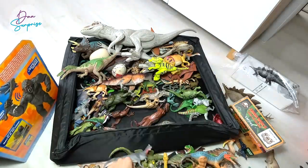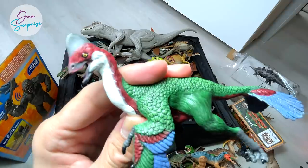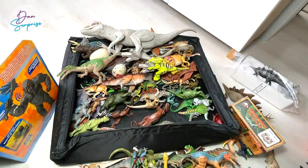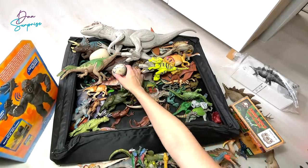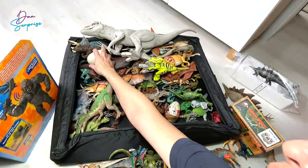Another Terra by Battat figure which is a Carnotaurus. And this is actually Anzu, I think, from Safari Ltd - a very nice figure. Let's move on and take a look at another rack.